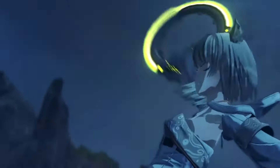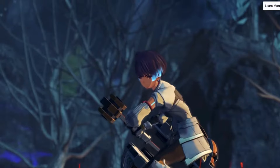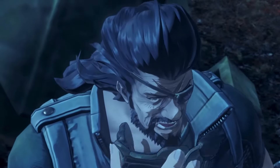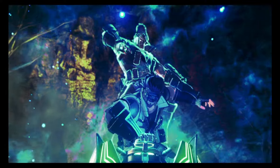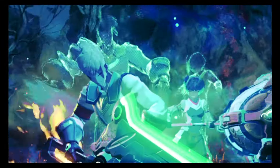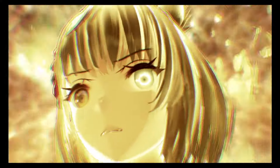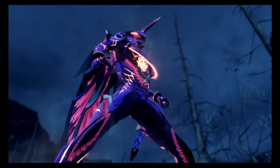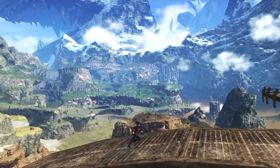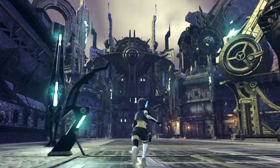Our story begins when six soldiers — Noah, Eunie, and Lanz from Keves — meet up with Mio, Taion, and Sena from Agnus. When they encounter an older man — an actual aged adult, which is a shock to them — he helps them unlock the ability to interlink with one another and create the Ouroboros fusion. He tells them to go to a land pierced by a giant sword where his city lies, called the Sword March, and this is where our heroes' adventure truly begins.